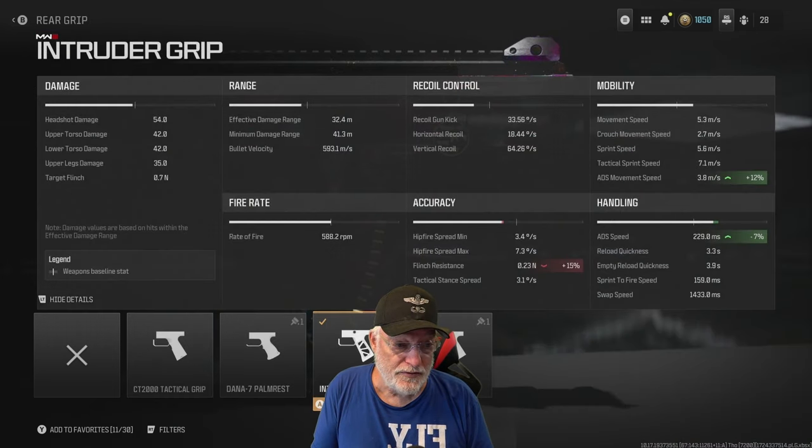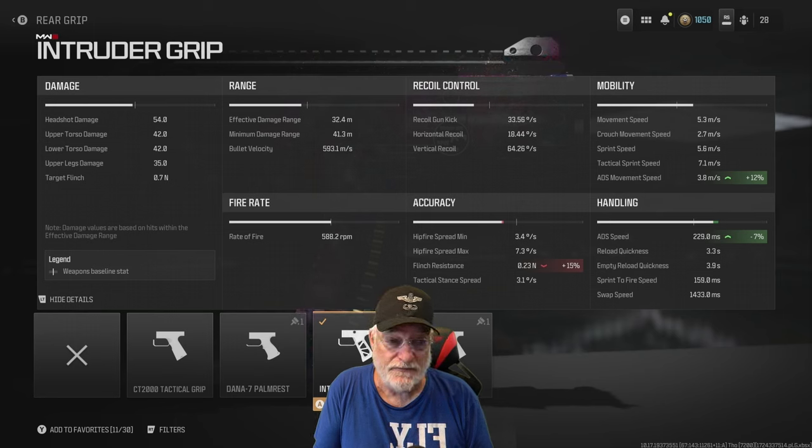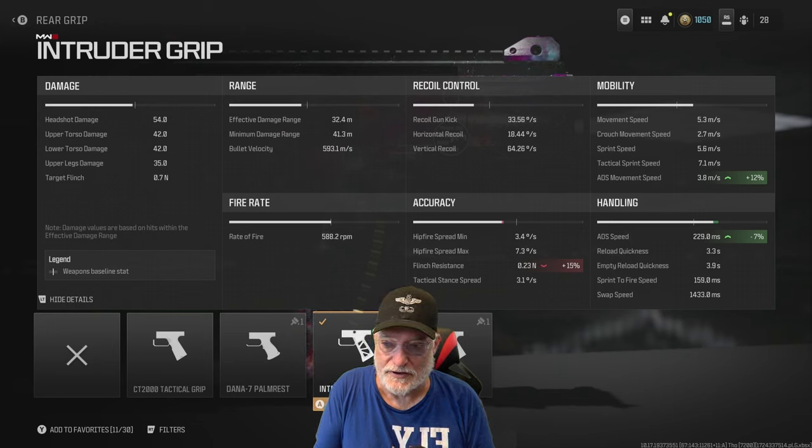The Intruder rear grip — you can see that the ADS movement speed is improved, as is the ADS speed. 229 milliseconds isn't anything to put on your Instagram, but it's still okay. The ADS movement speed at 3.8 meters per second for an assault rifle is decent. These are composite numbers, by the way, so let's take a look at the rest of them.